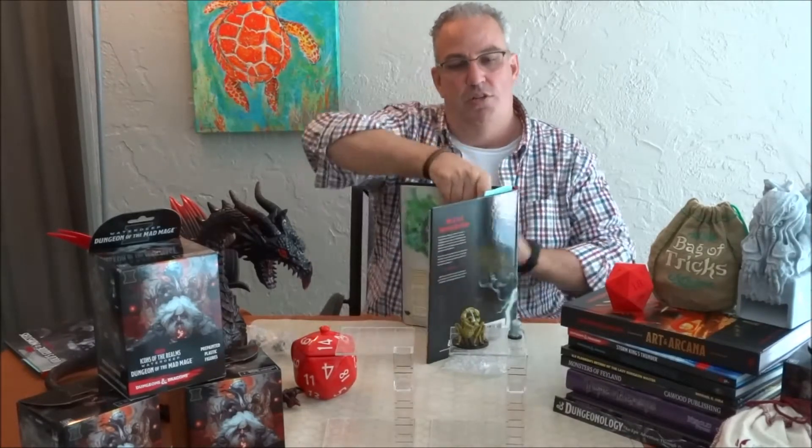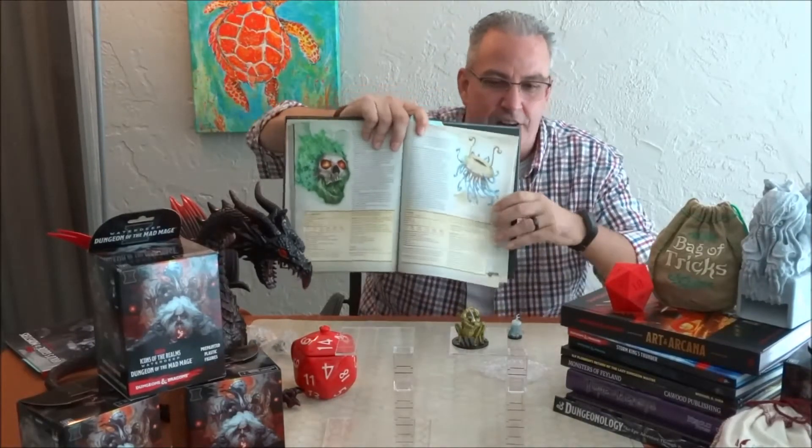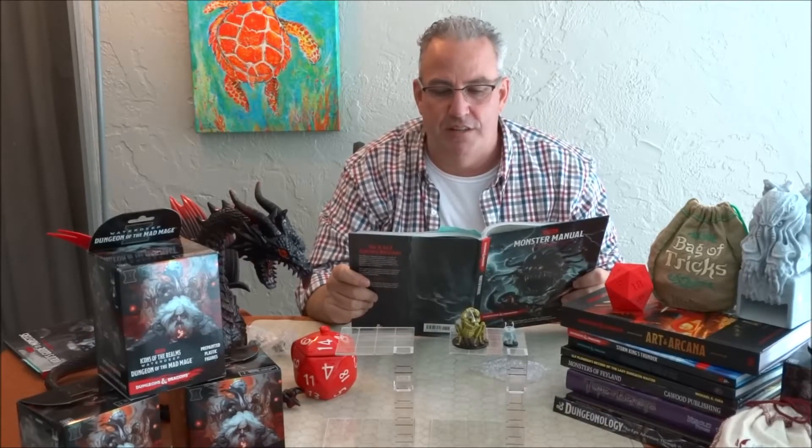So far the pictures in the book have actually looked fairly close to the miniatures, and this one does too. So here's our Flumph, and of course here is the miniature Flumph. Flumps are pretty cool — they're sort of written as a joke back in the day. The mysterious Flumps drift through the underdark, repelled through the air by jets whose sound gives them their name.